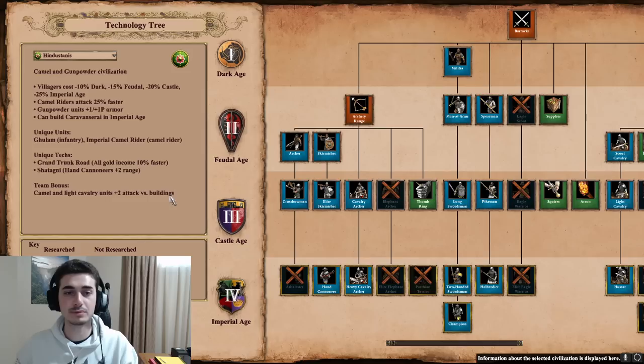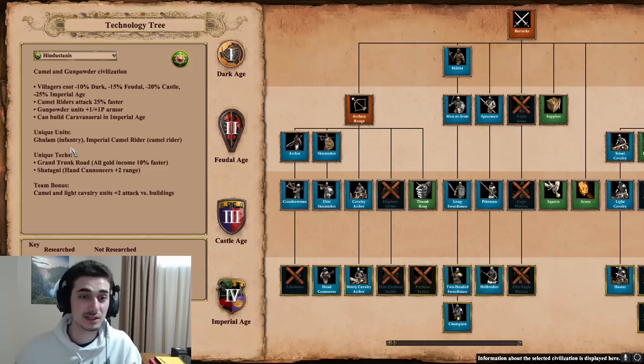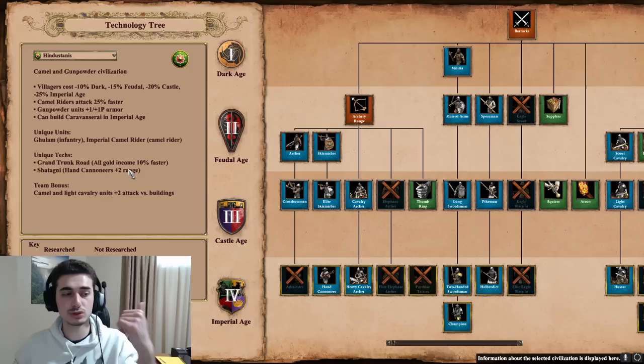Next up, gunpowder units have plus 1 pierce and melee armor — pretty good for late game. You can also build the caravanserai, which helps with trade, though it's only good for team games. Their unique units are very strong: the Ghulam, an infantry unit — think of it like an eagle warrior that actually beats eagle warriors, it's quite insane. Then there's the Imperial Camel Rider, which is like the paladin for the camel rider — an upgrade after the heavy camel. For unique techs, Grand Trunk Road gives all gold income 10% faster, including relic gold, mining, and trade. Shatagni gives hand cannoneers plus 2 range in Imperial Age — huge. You can get 9-range hand cannons with extra armor.